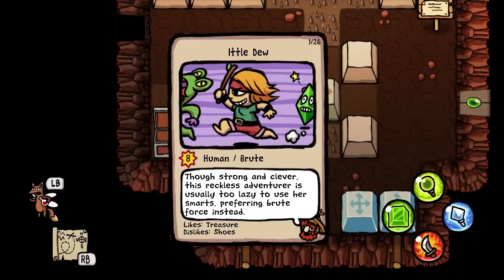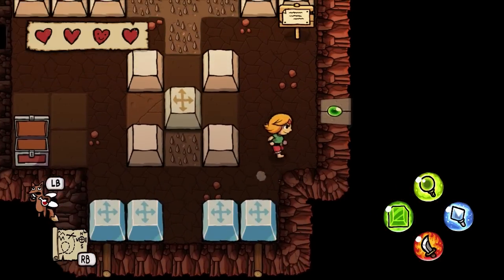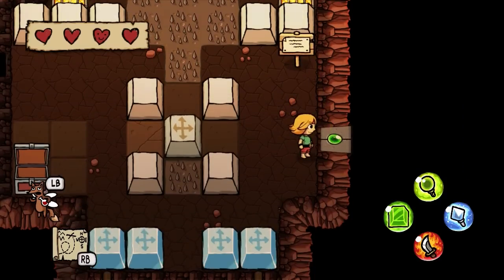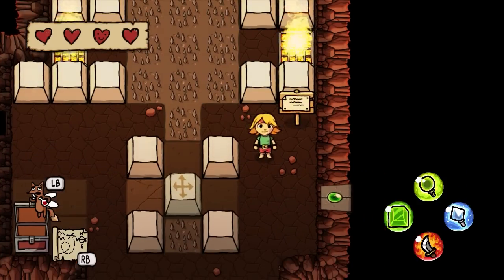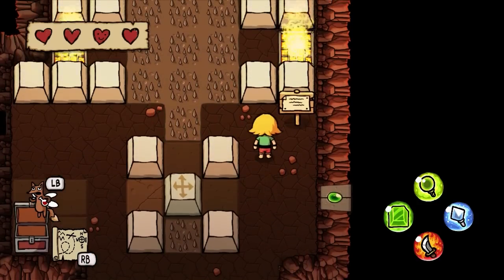We get the "it'll do" card — human brute. We've been barefoot this entire game, haven't we. So this is the first time in normal progression of the game that it forces you to do the thing that had confused me before, where you have to teleport a beam.